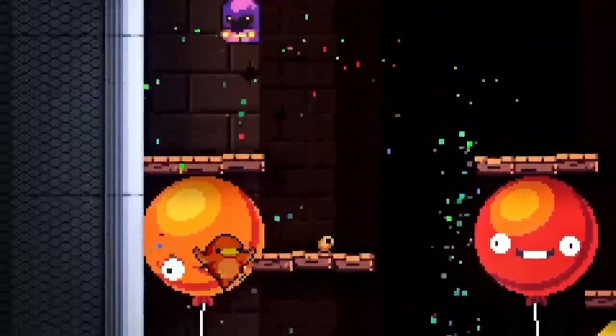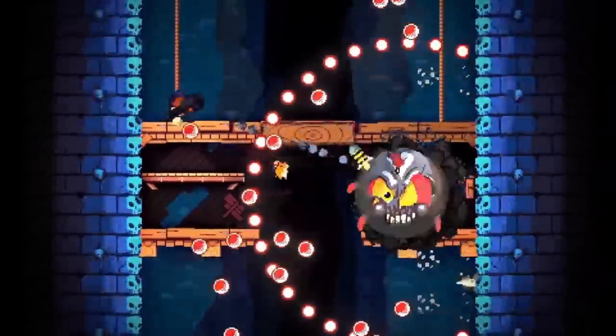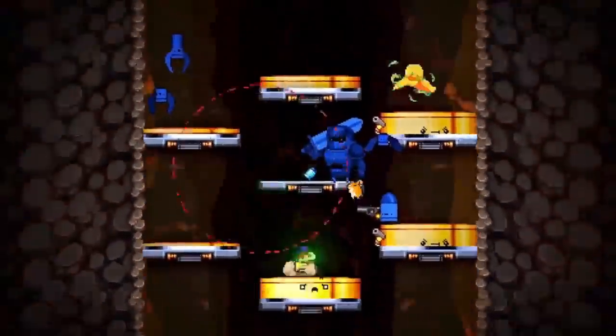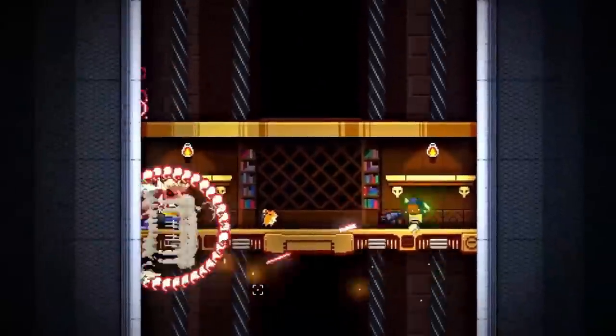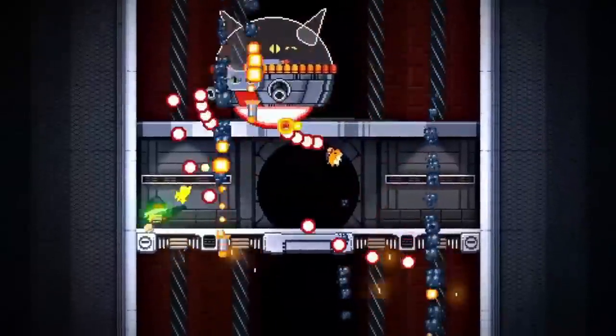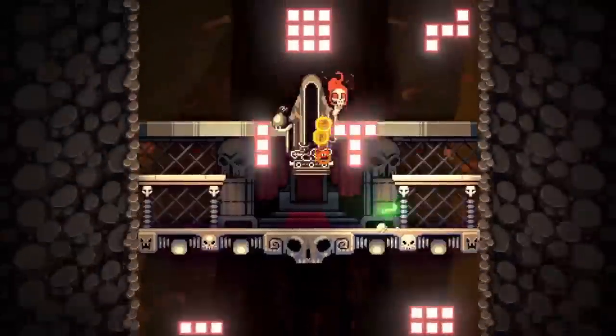We're going to start off with Devolver Digital's Exit the Gungeon, because that game is now available — shadow drop, right out of nowhere, nobody expected this one. Publisher Devolver Digital and developer Dodge Roll and Single Core have released Exit the Gungeon for the Nintendo Switch via the eShop, and PC via Steam.